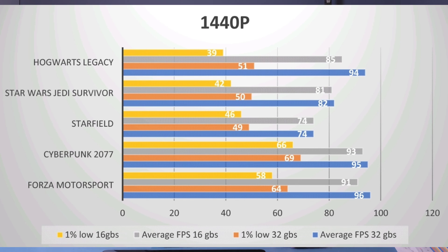At 1440p we're seeing similar results. Hogwarts Legacy has an 11% increase in average and a 31% increase in the 1% low, meaning you get noticeably smoother gameplay. Star Wars Jedi Survivor showed only a 1% increase in average but a 19% increase in the 1% low. Starfield and Cyberpunk 2077 picked up a couple extra FPS on the 1% low and average. Forza Motorsport gained 5% in the average and 10% on the 1% low. So at both 1080p and 1440p on higher-end systems, 32GB is a must — if you're thinking about adding more RAM sticks to your existing system for better performance, it's definitely worth it.